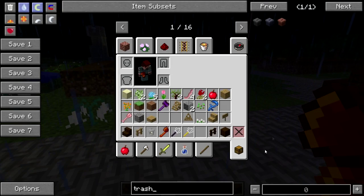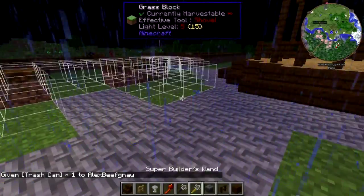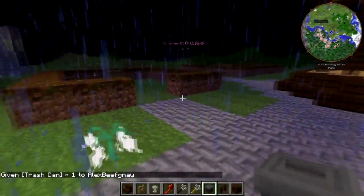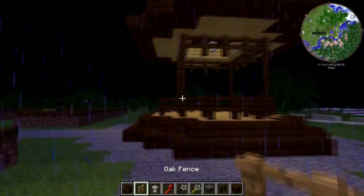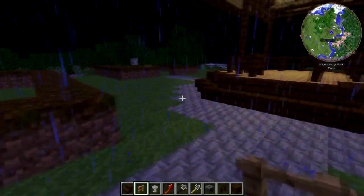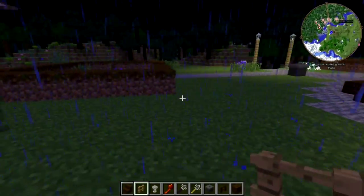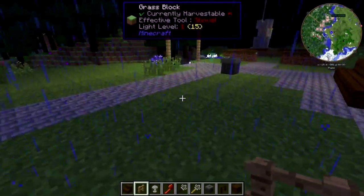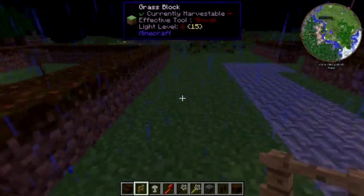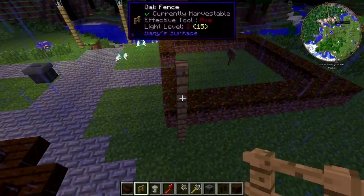There we go — trash can. Energy. Fluids. Nice. Let's get the working trash can — put one of those there. Let's put some street lights in here somewhere. There's not really a logical place to put street lights at this point, except — just put it on the corner of the building. There we go.